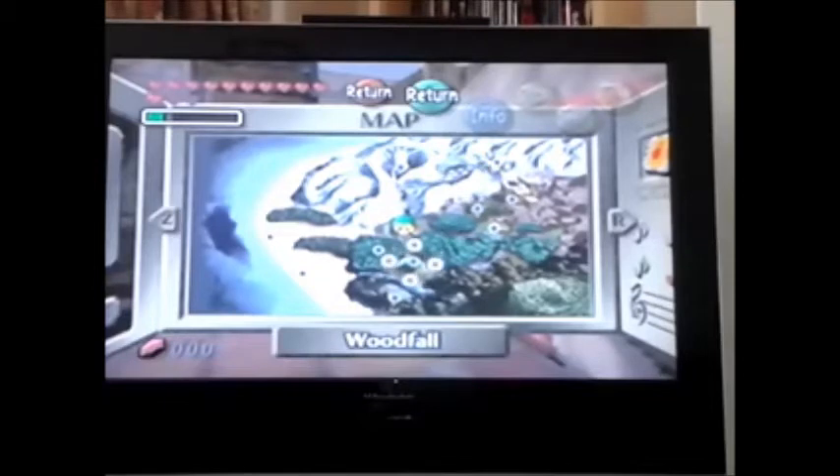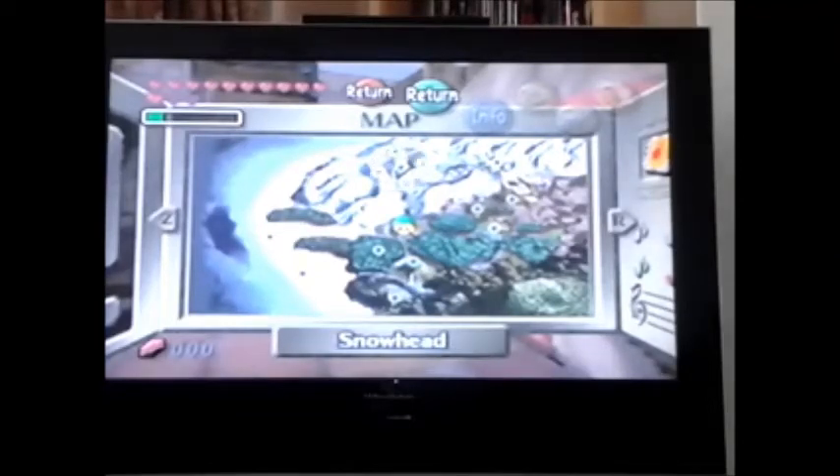To your south you have the woods and the Deku Palace, which has one of my favourite theme tunes in the Zelda series. Then there's Zora Hall, which is really creepy, and Great Bay. The thing about this game is that you have to do the dungeons in order — you do the forest dungeon first, then the snow dungeon, because that allows you to get Epona, which lets you reach the third dungeon, Great Bay. The final dungeon, which is one of the creepiest things I've seen in my life, is the Stone Tower.